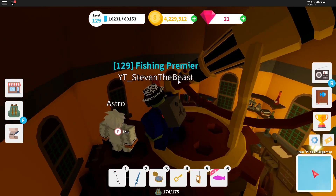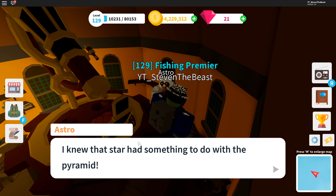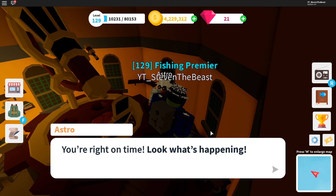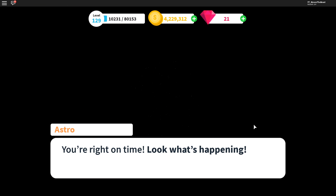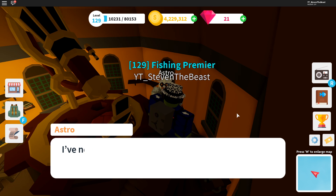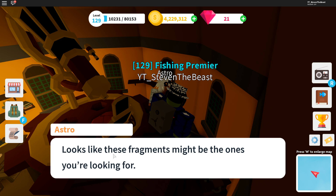You're gonna see this guy called Astro and we're gonna talk to him. He says: 'I know that a star has something to do with the pyramid.' Look what's happening — there are some stars in the sky! One, two, three, four, five — five pieces flying all across the map. 'Looks like these fragments might be the one you're looking for.'